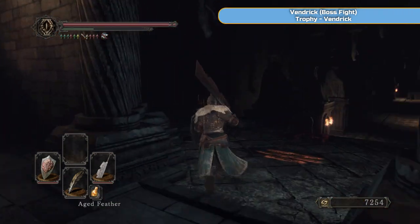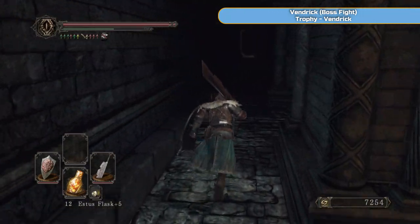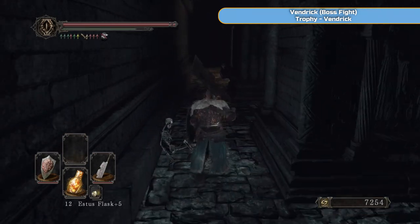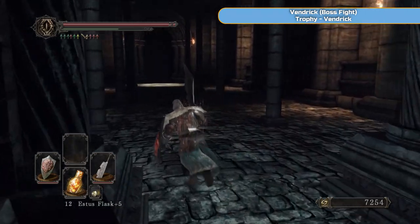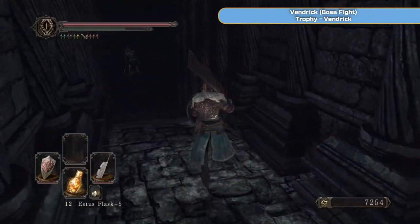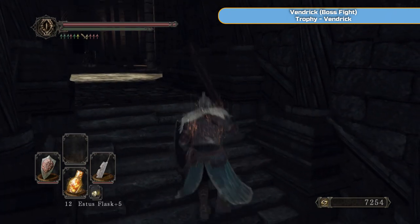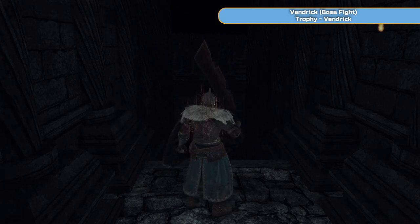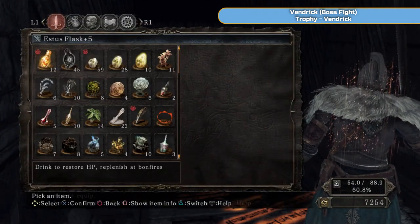This is where the undead can ring the bell underneath these stairs — I killed them the first time. This time I'll just run down the left-hand side and ignore everything. If you just keep running you'll be fine — apart from when you run out of stamina. These knights will just back off once you get to the end. There's Vendrick — still docile at this point, not going to immediately attack you. Make a backup save so you don't have to do the run back, because Vendrick can kill you very quickly if you drop your guard.